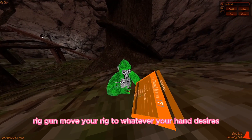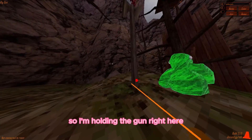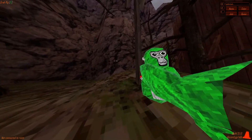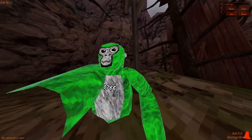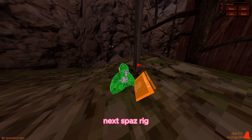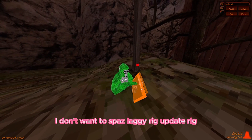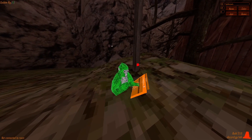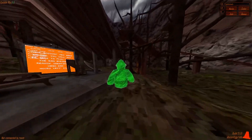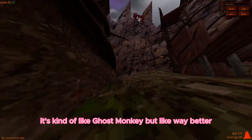Rig gun - move your rig to whatever your hand desires. I'm holding the gun and it's teleporting the rig. Grab rig - I'm strangling myself. Update rig - I get stuck and can press A to update it again. That's cool - it's kind of like ghost monkey but way better.